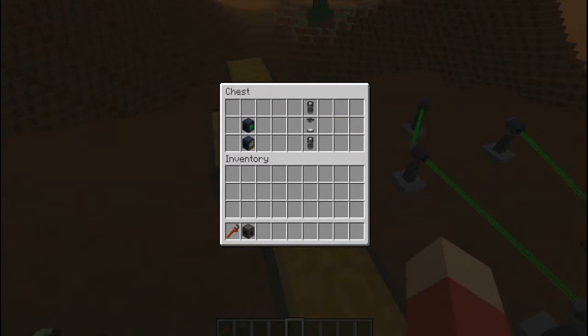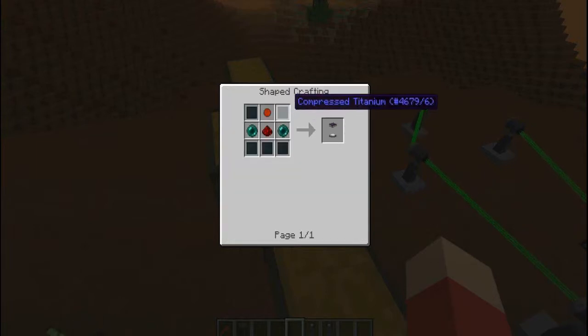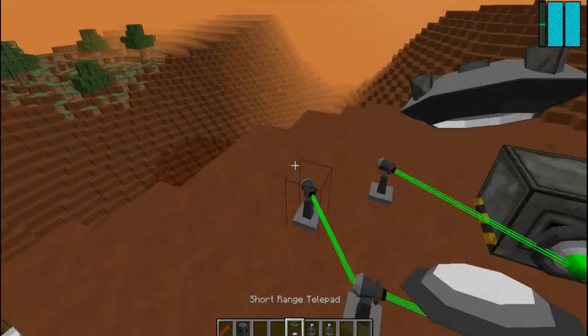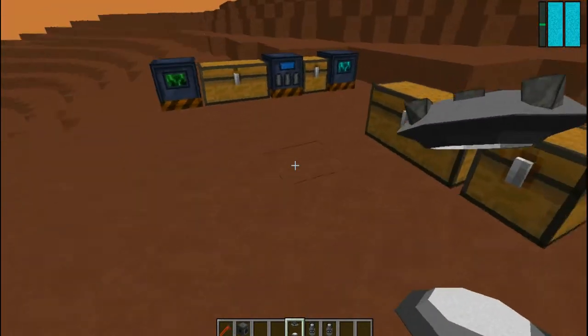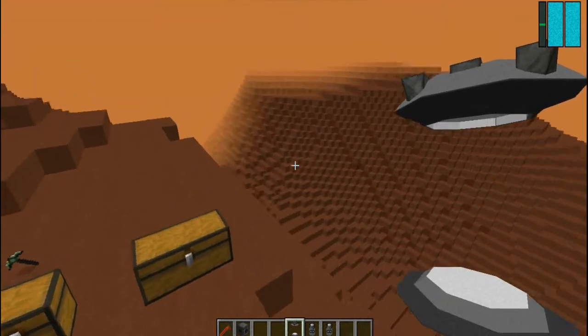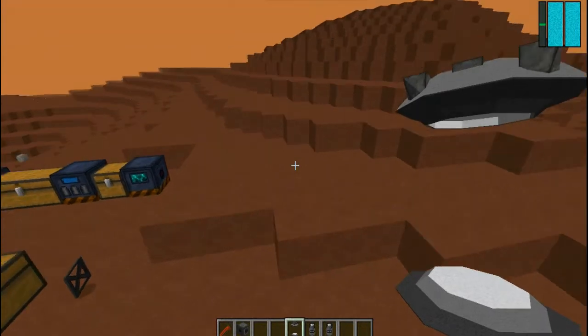This is even cooler — this is a Short Range Telepad, and that already sounds awesome. To craft it you're going to need compressed titanium, ender pearls, redstone, and a beam core. You just put down your telepad — say you want one there. You can teleport anywhere within a 250-block radius, but it has to be in the same dimension.